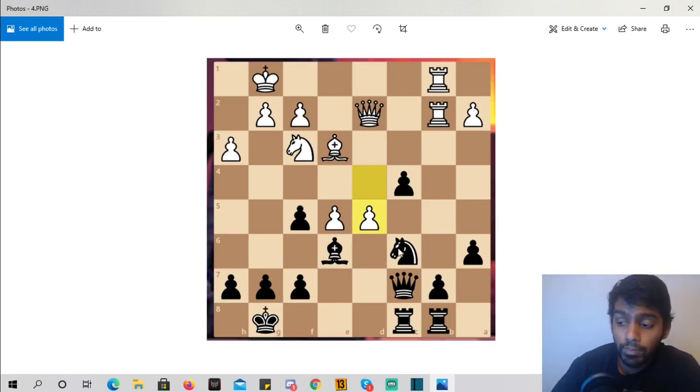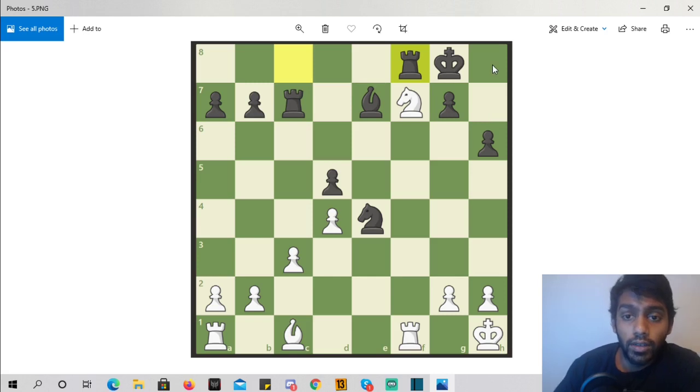Some more complicated positions: here both our pieces are forked. When you're panicking — two pieces under attack — what is supporting this pawn? The queen. So we go c3, hitting the queen and the rook. He's got to take, and then we go bishop takes pawn because the queen has moved. In the next one, both pieces are forked again — we go pawn to c3 attacking both, then take the pawn on d5.